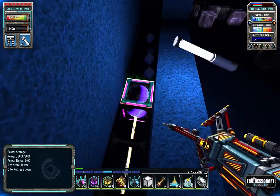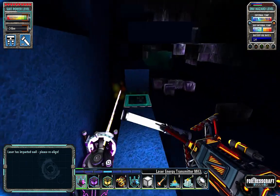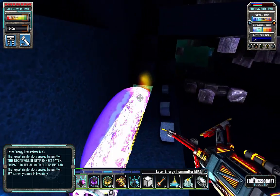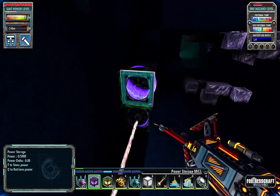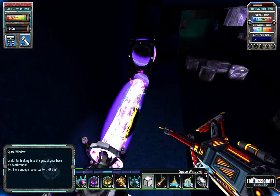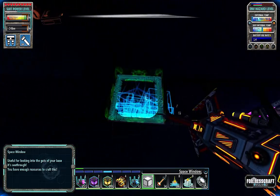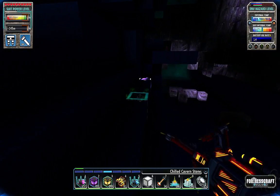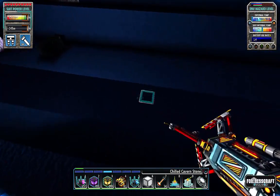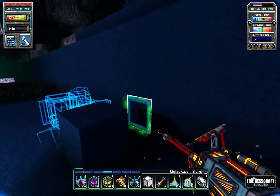So once I get this pattern set, we will be good to go. Okay, right here I want a double battery, and I need the window, and then I need the blocks to block it — you want to double it up. So if you have a system that looks like this...